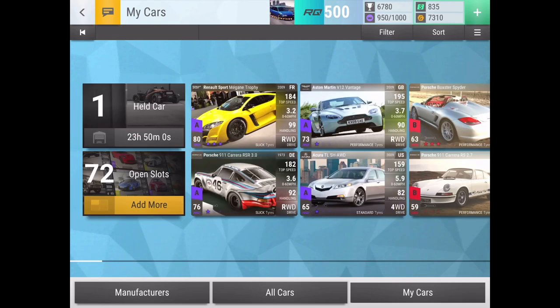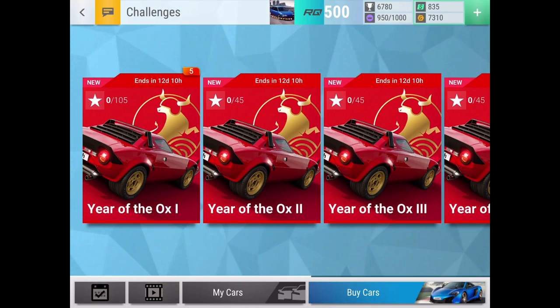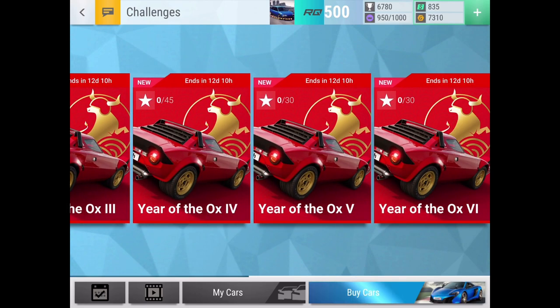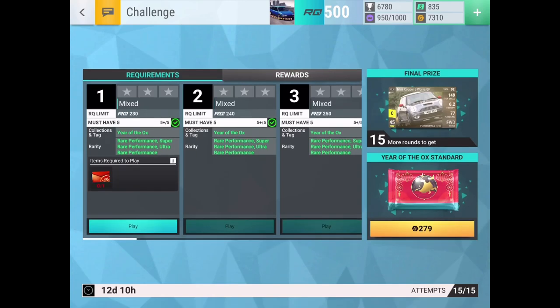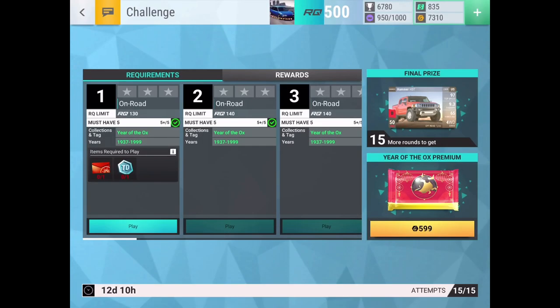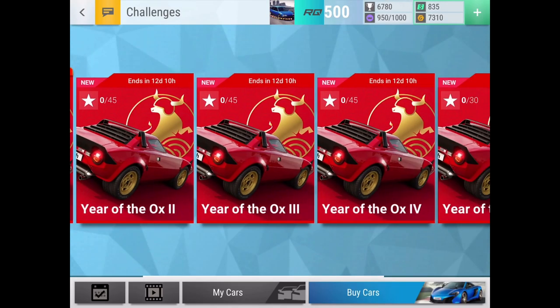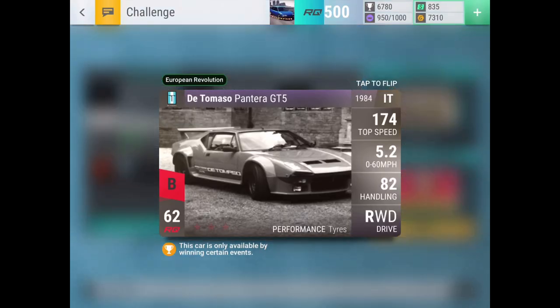I feel like I should open this carbon because if I get some more good stuff I might actually have a strong chance at that legendary prize car. This challenge is looking pretty promising — there's all these different rounds, a ton of opportunities for carbon fibers, and a bunch of prizes including the Mini Cooper S Works GP and the Hummer H3T, which is a car I really want since it's American.